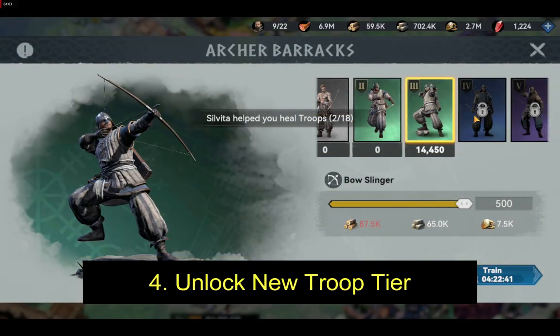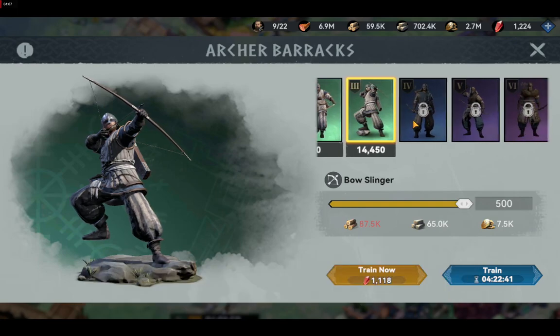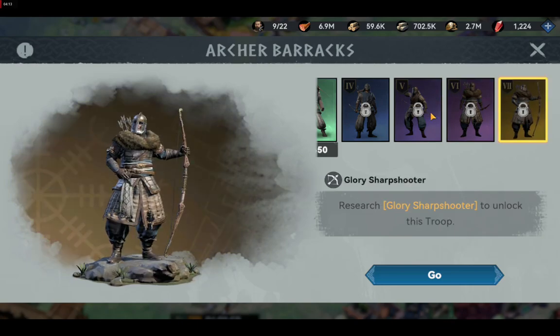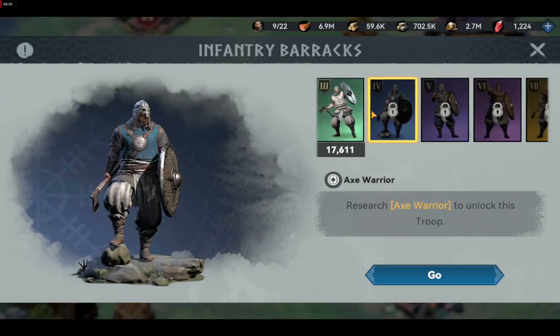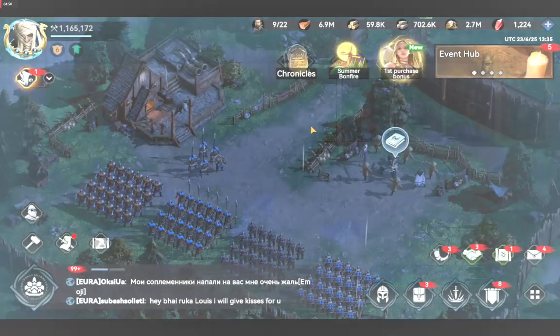You also need to unlock new troop tiers. Unlocking new troop tiers can offer you better stats like attack, defense, and health. Although this will not increase the maximum allowed number of troops in your squad, it will increase the load capacity, which determines how many resources your troops can carry after finishing a gathering session.